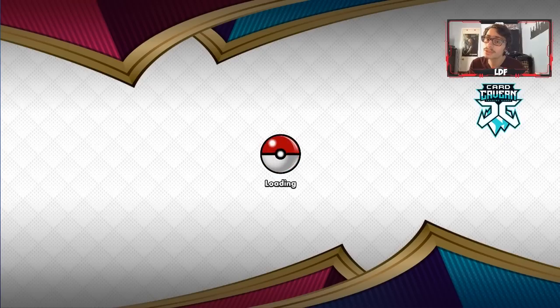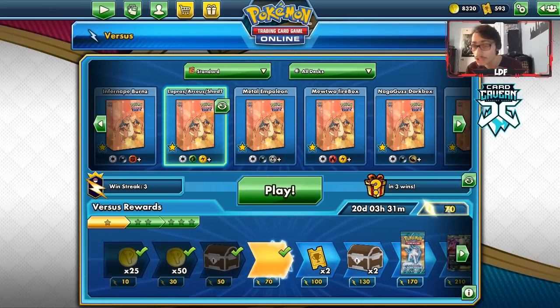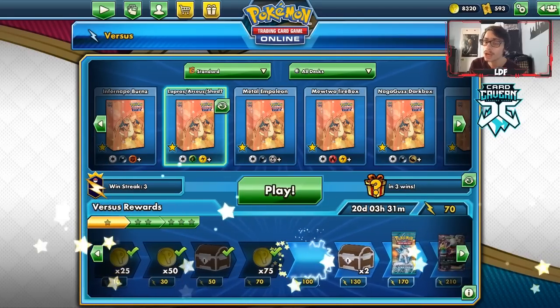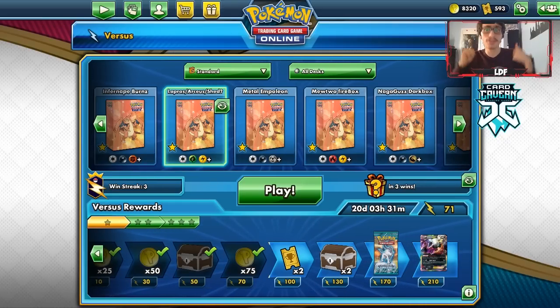That wraps up today's video on the Lapras VMAX Arceus Shedinja deck. It's a really cool concept — Shedinja made all the difference, allowing Lapras VMAX to not give up three prizes on a knockout. Only giving up two prizes instead of three is a huge advantage. The Arceus turn-one Trinity Star setup is great when it works. If you enjoyed the video, leave a like, subscribe, and check out sponsor Car Craven TCG using code LDF at checkout. Follow me on Twitter and I'll see you next time.